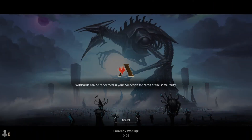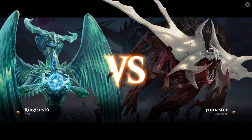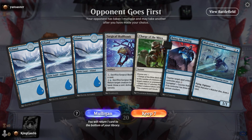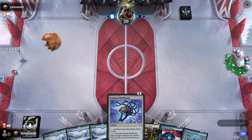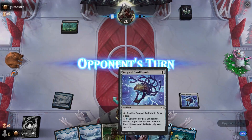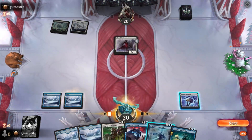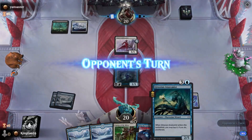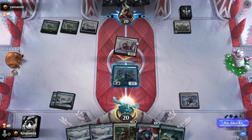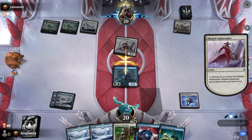Look at that Jin-Gitaxias boy. He's a cutie - that is not a cutie, no. Keep - just hope we draw white. Play Spell Bomb. Play a land, Watcher. Block. We need that card draw. They can use that oil counter. Eight lands - we'll adjust.